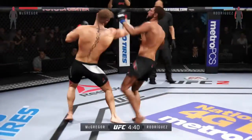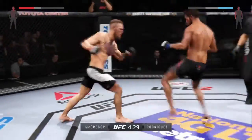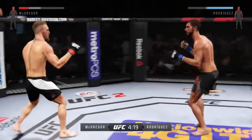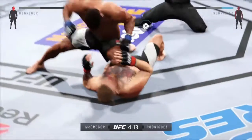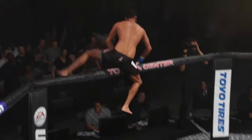Straight head kick. I'm just hoping this guy makes some mistakes, because his stamina is way too low. I'm going to throw some crazy stuff. Spin back kick — and another spin back kick — dropped him! I jumped right on him and it's over. I felt like I had to finish the fight, and I did.